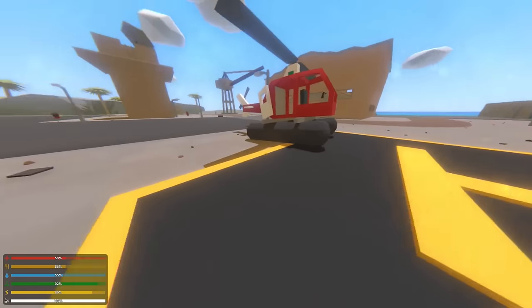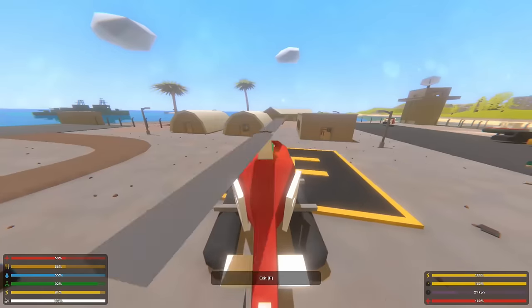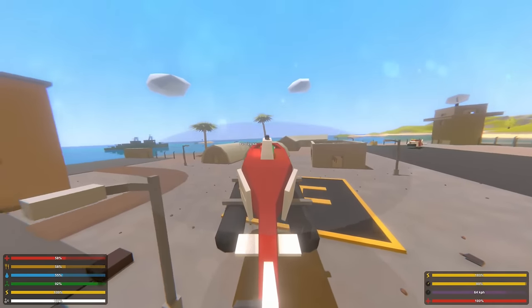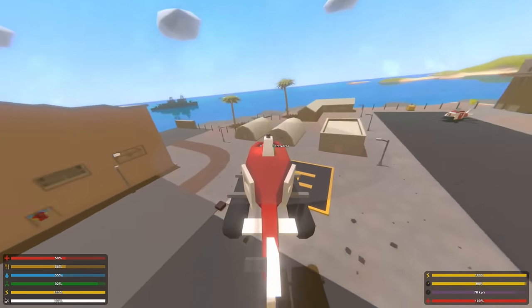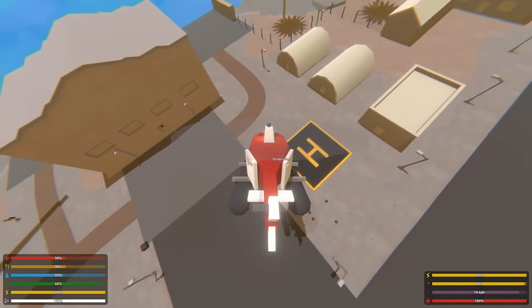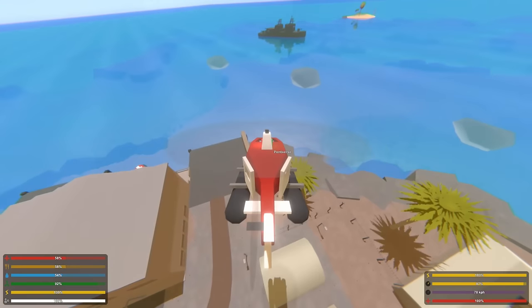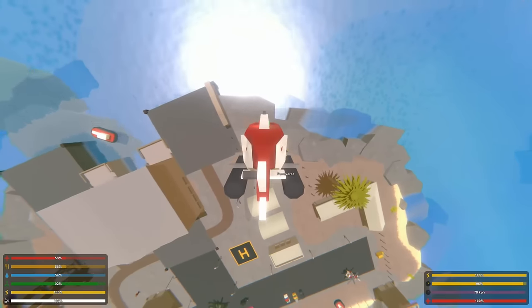So we've got this helicopter that can land on the water — I'll quickly showcase that. Come on, fly. It's not the fastest thing. Oh, look at that battleship. Let's just land it beside the battleship and then quickly teleport back. Yeah, you see that vehicle over there? That's one of the new hovercrafts.